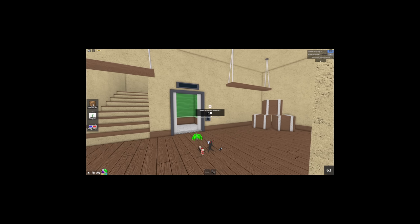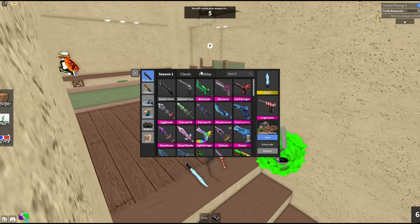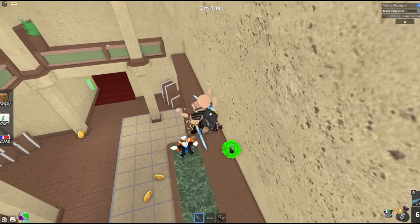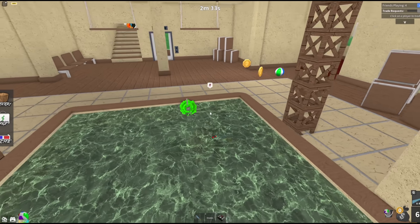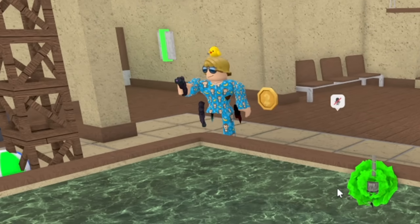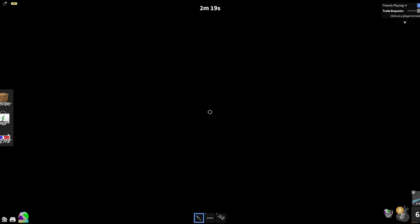Okay guys, so I got murderer again — I can't lie, that's not good. Someone get the gun! Someone's actually trying to shoot me — who was that? Spork, if that was you, I'm gonna kill you. Okay Spork, if you want a 1v1, fine, because you know I win every time.